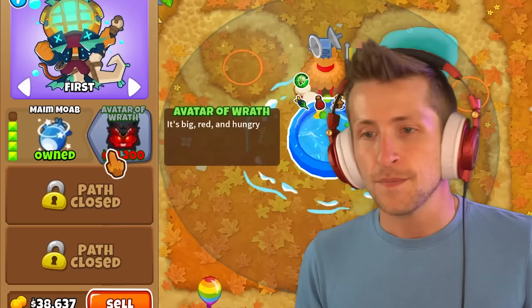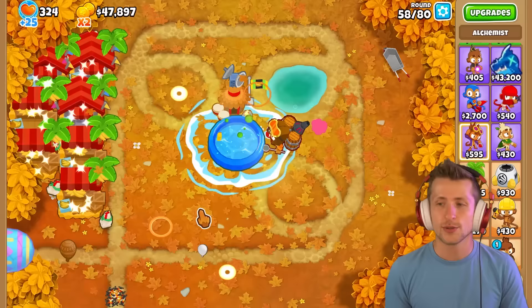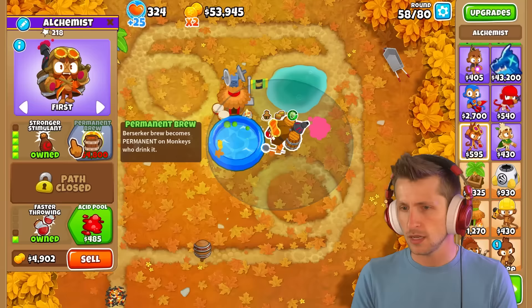The last upgrade is Avatar of Wrath — it's big, red, and hungry. I just want to buy my Permabrew so we can have that. We're going up against the BFB — I need to get $64,000. That's just so pricey.